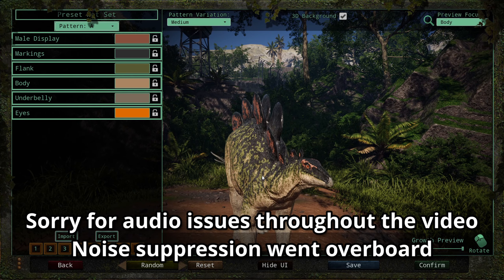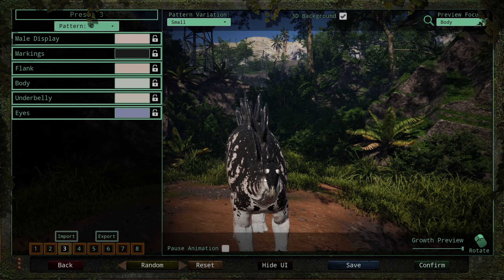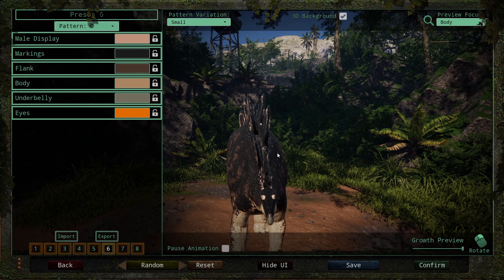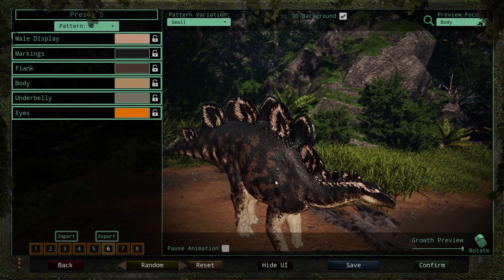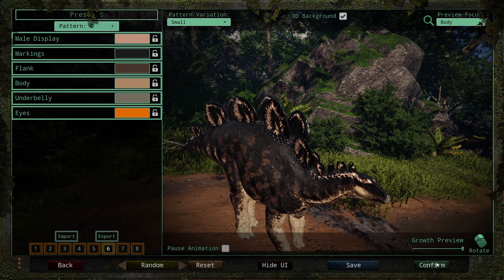First thing first, you gotta pick a skin. Dekko has a ton of great options and not-so-great options all at the same time. There's the enhanced default, which I do like, but I think I'm going to go for something a little bit plain, not as conspicuous — as much as I like my cow-ass Stego or my elephant Stego. I think I'm going to go for this one. Very plain, it's brown. A lot of people don't like non-vibrant skins like this, but honestly it kind of calls to me. I'm vibing with this — seems like a very chill animal would have this skin.